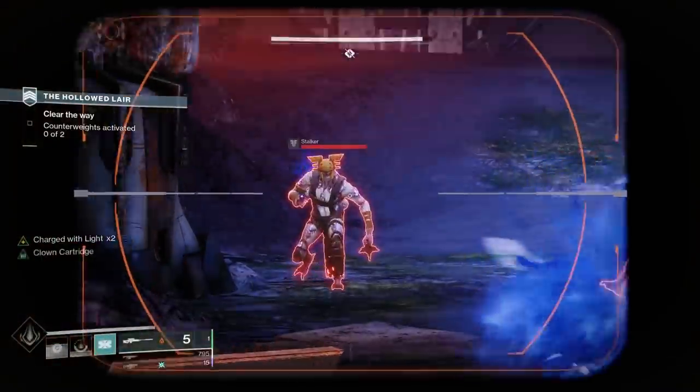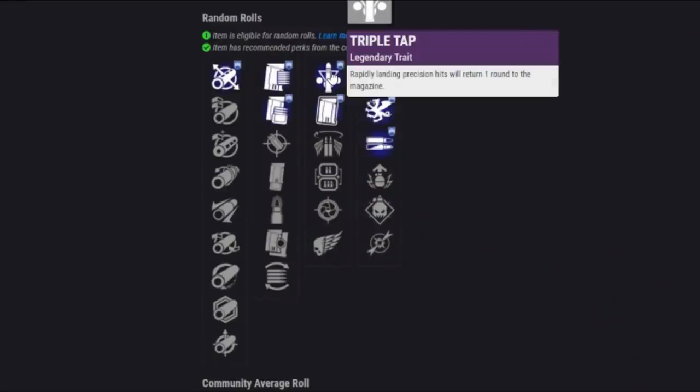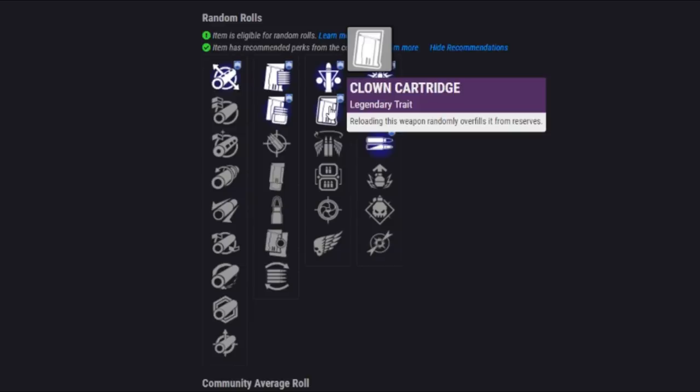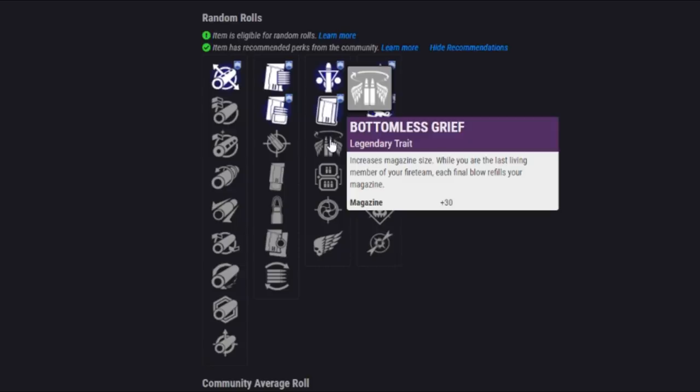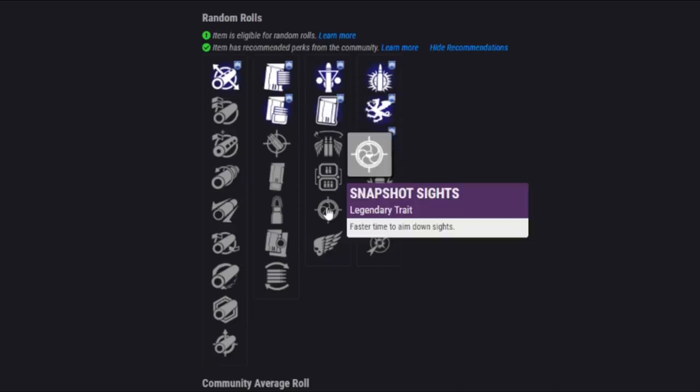We have the first main perk slot. Starting off, we have Triple Tap — great for PvE, where rapidly landing precision hits will return one round to the magazine out of thin air, not even from your reserve ammo. Then we have Clown Cartridge, where reloading randomly overfills the weapon from reserves — so if you have 4 rounds, you're likely going to get 5 or 6. Bottomless Grief doesn't do much. Then there's Lead from Gold, where picking up heavy ammo also refills your ammo, which is pretty decent for PvE.